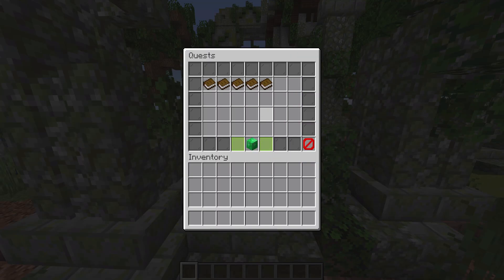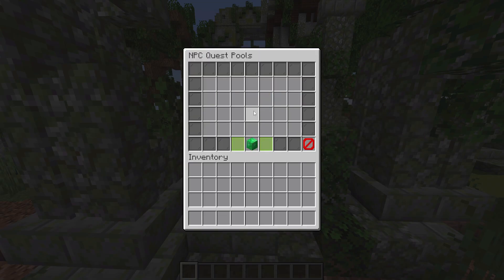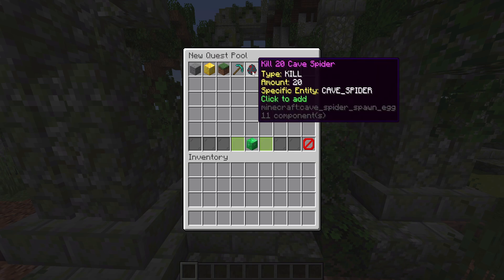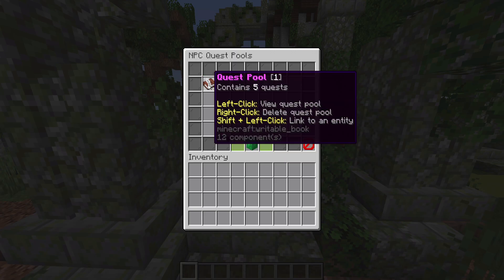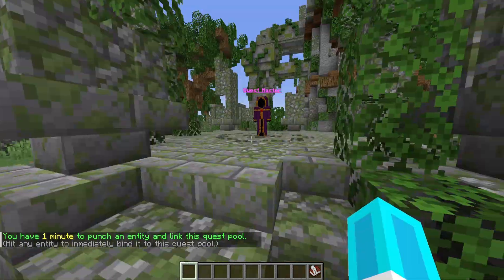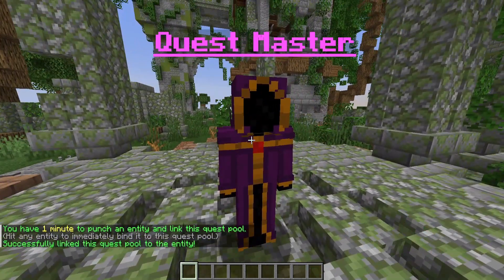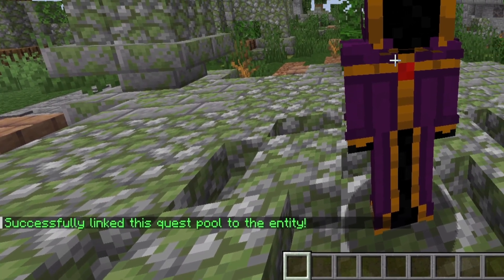Return back to the main menu and then head into NPC linking. From here, you want to create a new quest pool, and then click all the quests that you want to go into this one NPC. I'm going to click these five quests and confirm. Contains five quests. Then, to link this to the guy behind me, you want to shift left click. You'll have one minute to punch the entity you want to link it to — so I just punch him. And as you can see in chat: successfully linked quest pool to the entity.